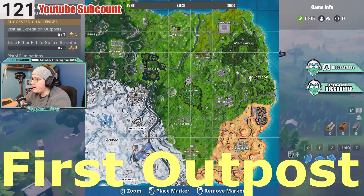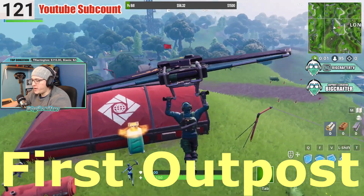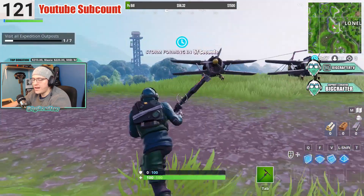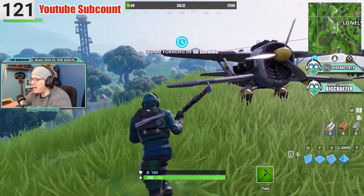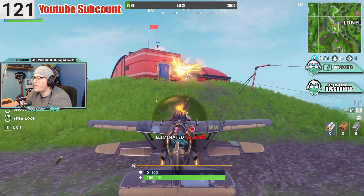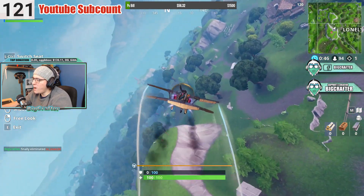Okay, so the first one is over here, right down the map, next to Lonely Lodge. It's pretty easy. You just land and you're good to go. If you can't take a plane, you have to go to the next outpost. It's pretty easy — easy kill. Got it! Pre-kill, baby!